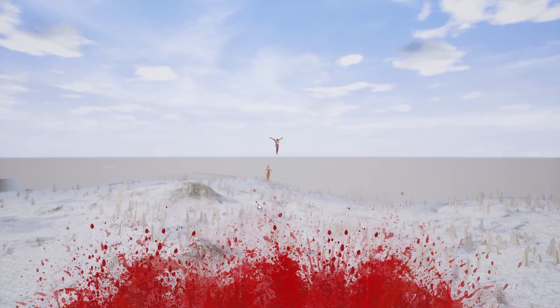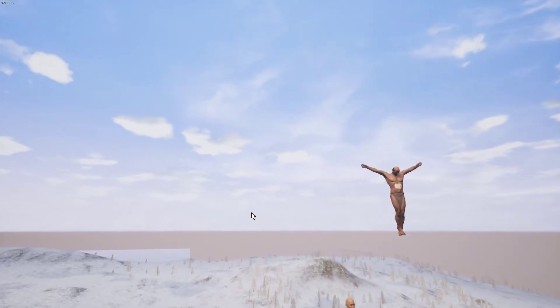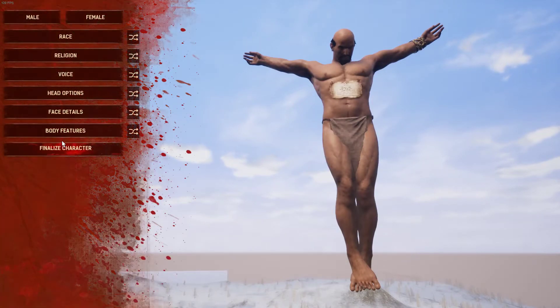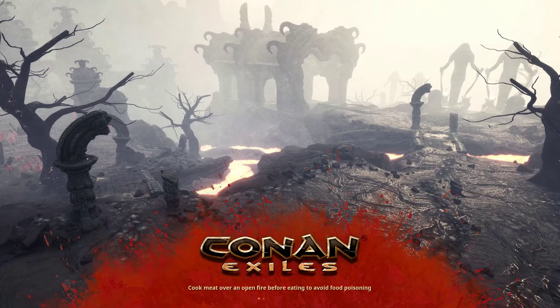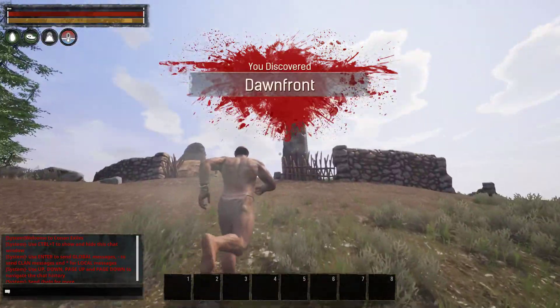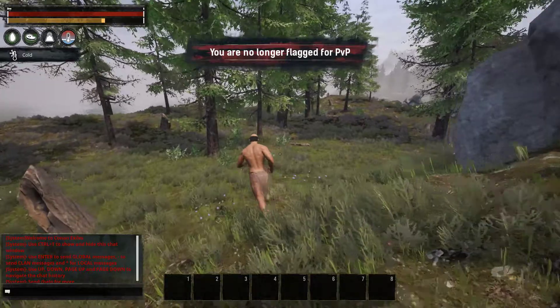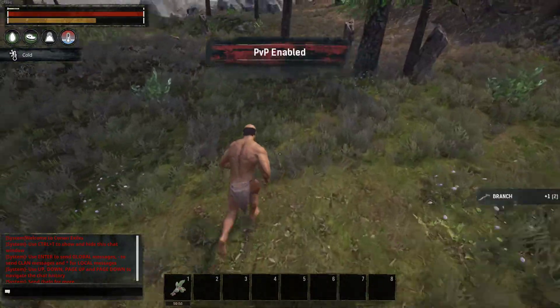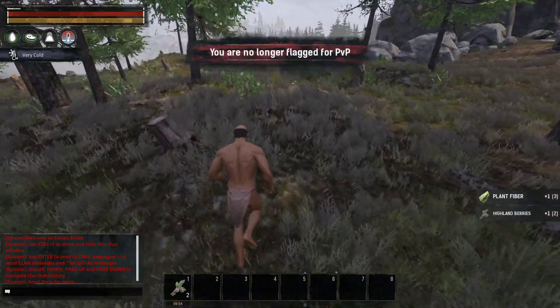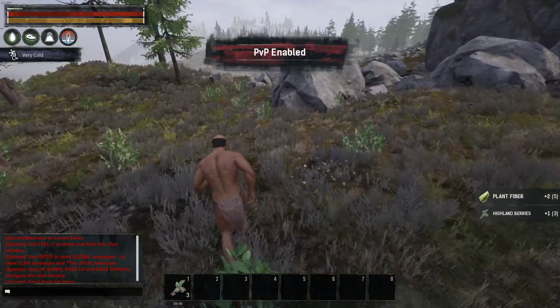It's a bit of a strange one, probably because it was overriding. So you create your character — all that good stuff. You spawn, and it's the correct map. Just run over here, grab some berries, grab some branches, just so I know there are some changes to save on my character.